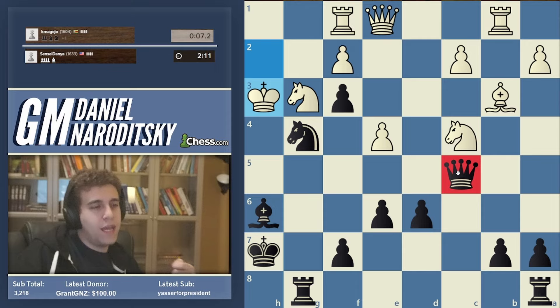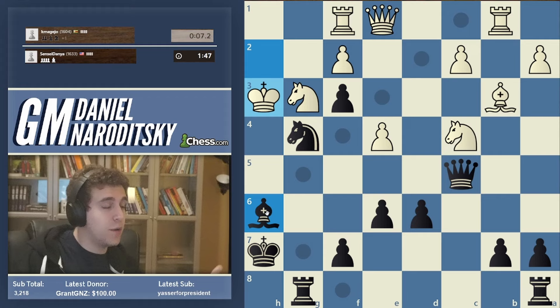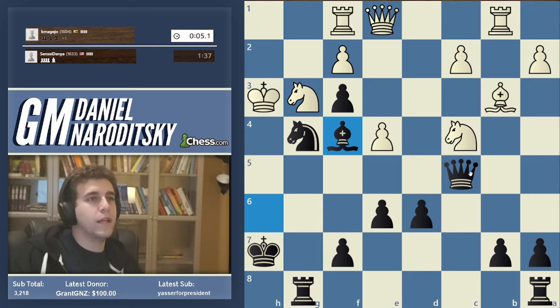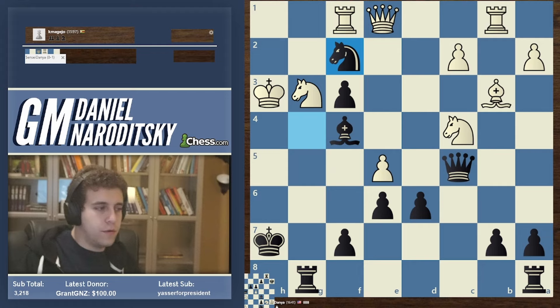We're obviously going to win on time, but let's try to play objectively. In such positions it's important not to get overwhelmed by the abundance of moves and to plan properly. The main idea should be to get the queen somehow to the kingside - but queen g5 doesn't threaten anything. I'm seeing a regrouping where we get the queen not to g5 but to h6. What's stopping the queen from getting to h6? The bishop on h6! So we move the bishop to f4 and maneuver the queen through g5 to h6. Knight takes f2 check basically ends the game.